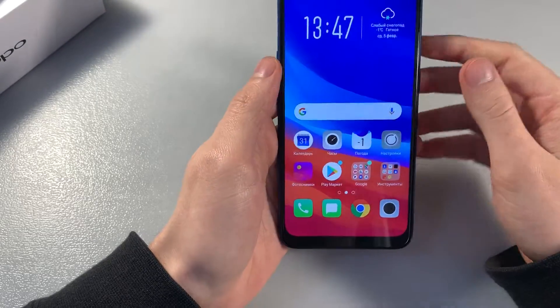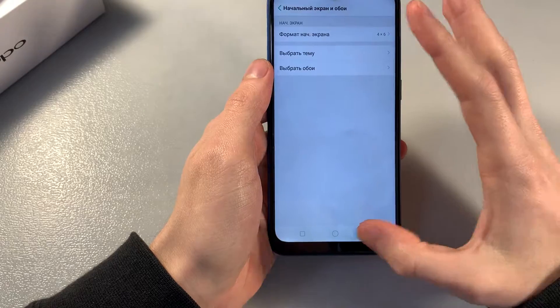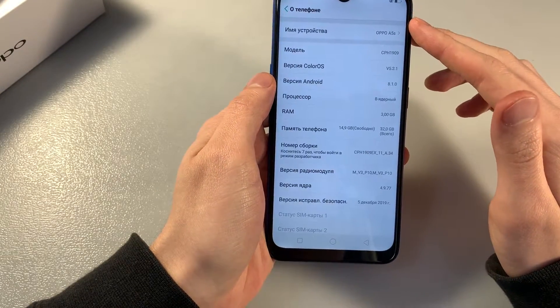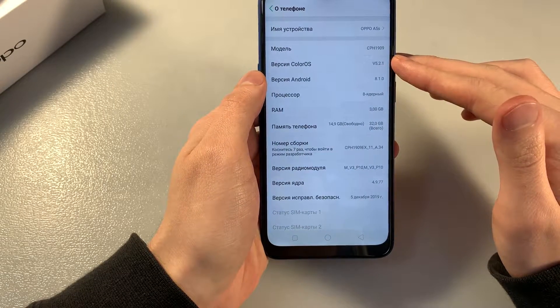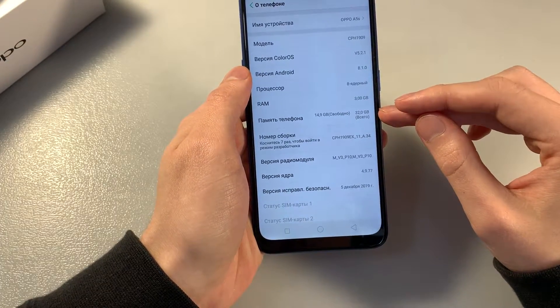Turn on the device, open settings, about phone: Android 8.1.0, ColorOS 5.2.1, RAM 3 GB, internal memory 32 GB.